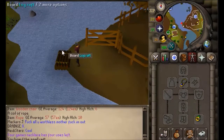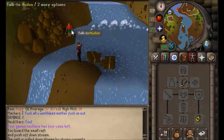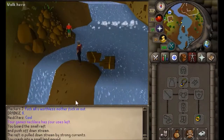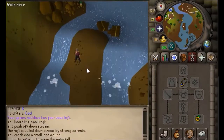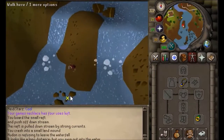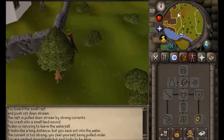Next, board the raft right behind the house where you started the quest. You'll come down and talk to Hudon — just go through the dialogue. He says he doesn't want any help, but then you'll swim through and end up right here.